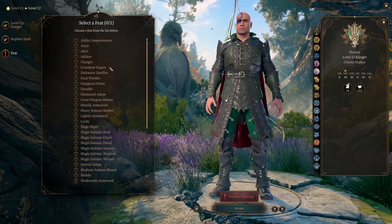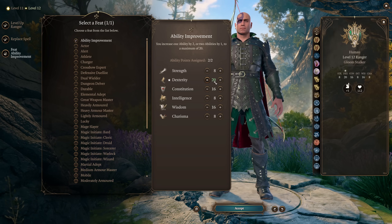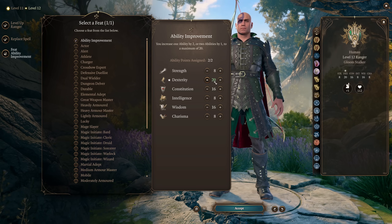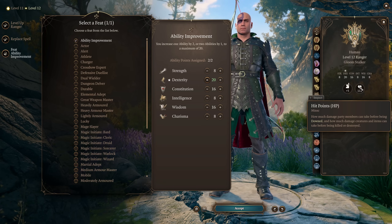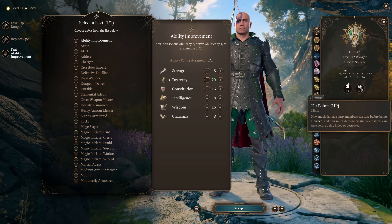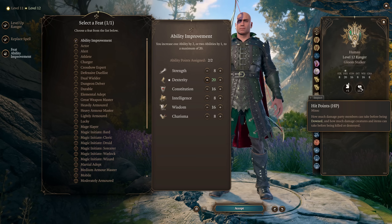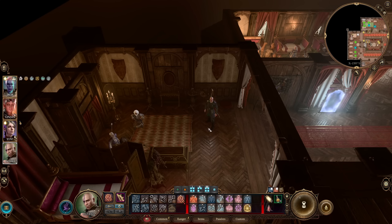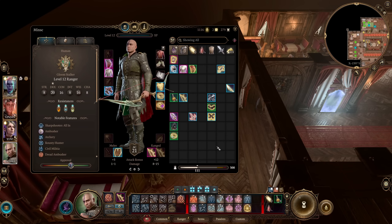Finally at ranger level twelve we take our last feat and simply maximize our dexterity, making this character better at initiative, damage, armor class, and everything altogether. This character has 112 hit points and resistance to most damage, hits extremely reliably and extremely hard, and attacks frequently. Monoclass ranger is overlooked as a powerful build, but a monoclass gloomstalker ranger is excellent — you almost never miss and you hit really hard. A great choice for any party.